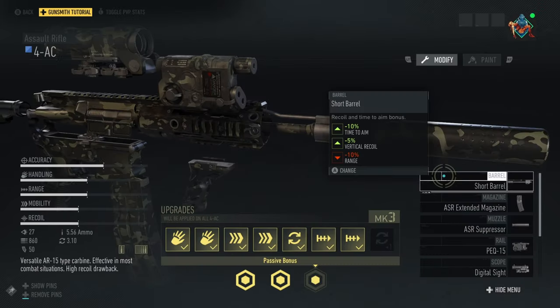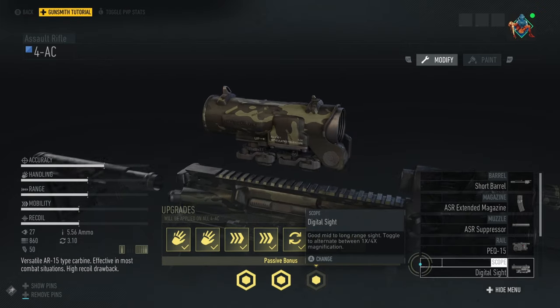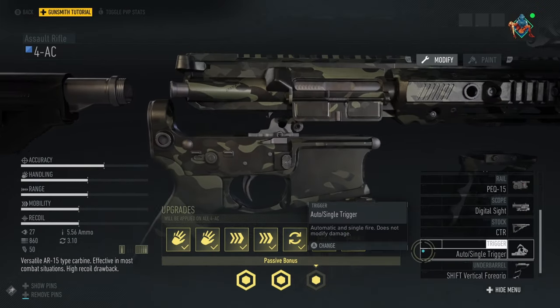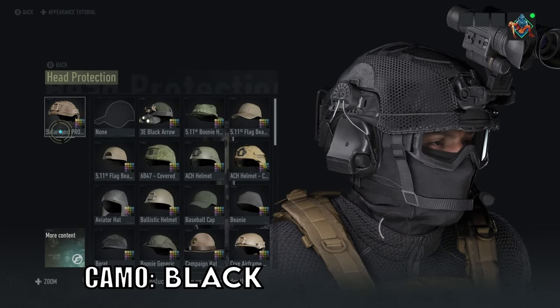Quick pew pew setup: running the 4AC barrel, short barrel, magazine, extended magazine, muzzle suppressor, rail PEC-15 scope, digital sight, stock CTR, trigger auto single trigger, and underbarrel running the shift vertical foregrip. Quick outfit guide: head protection safari.